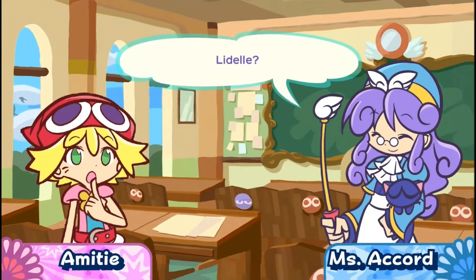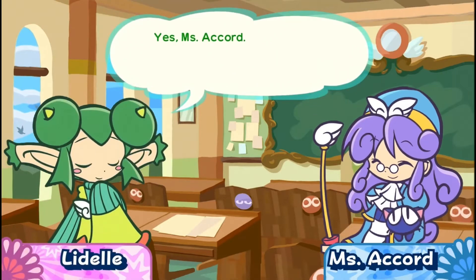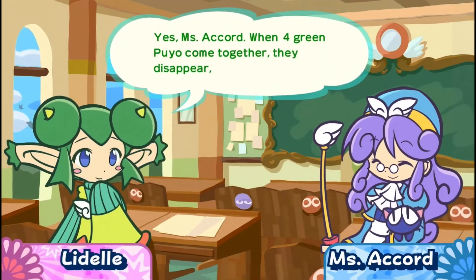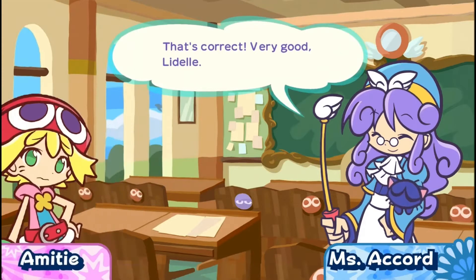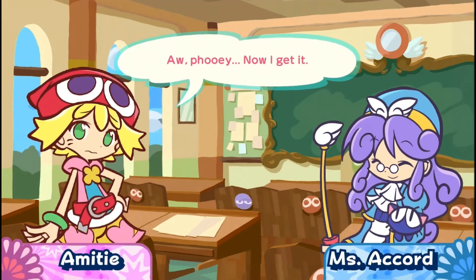Liddell? Yes, Miss Accord. When four green Puyo come together, they disappear, so zero, I think. That's correct. Very good, Liddell. Aw, Puyo. Now I get it.